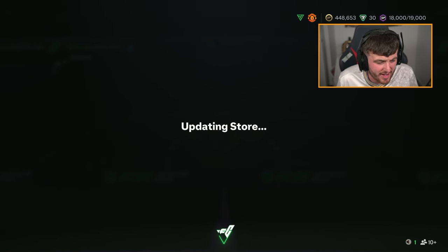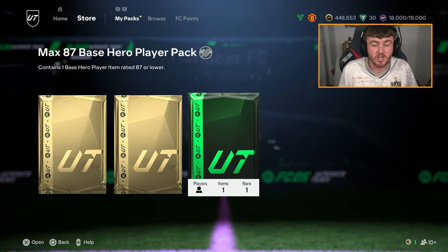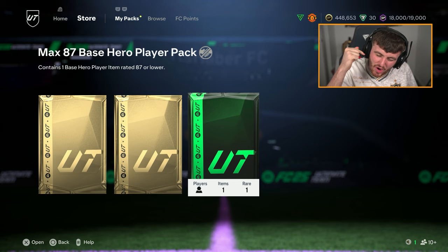This pack comes in at about 130,000 coins. It's an 85-rated squad and an 86-rated squad with an in-form required. If you do open it, let me know in the comments down below what you guys got. I want to see you flexing your pack pulls.